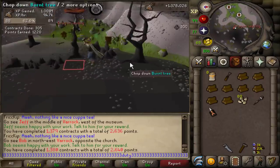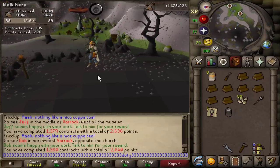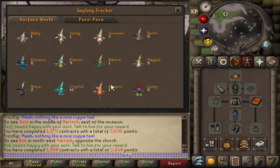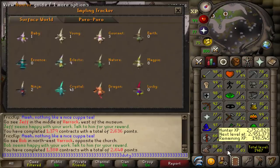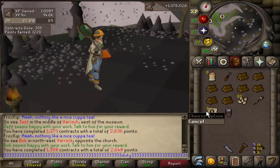I saw a dragon impling so I had to go catch it. Is that my first time catching one? If only we actually needed those — sorry iron men. Yeah, it's my first time catching one. I think during the League I had gotten 83 hunter from catching a crystal impling, so that's cool.